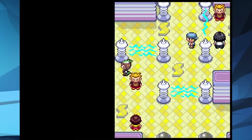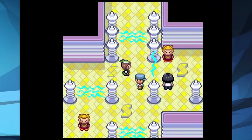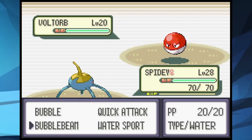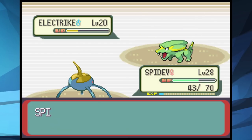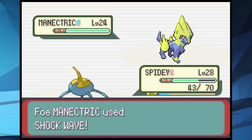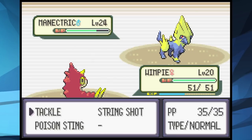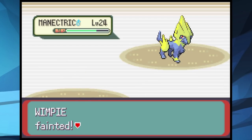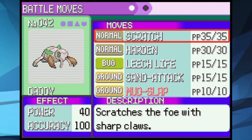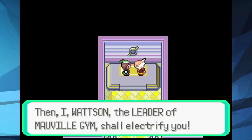The third gym could be a problem since it's Electric which destroys Spidey, and the Pokemon also have Sonic Boom which does a flat 20 damage. We take out the Voltorb and Electrike with Bubble Beams, but Manectric comes in and bodies us. Daddy's Scratches don't do much and he falls, and Wimpy falls shortly after. I needed more levels and a better move — Nincada learns Mud Slap at level 31, which could lower accuracy and deal Ground-type damage. We grind to get Mud Slap and try the battle again.